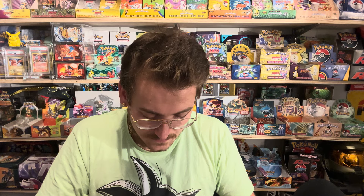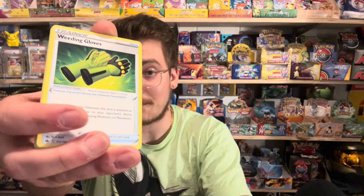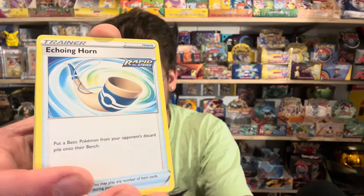Another Chilling Rain pack — the packs don't look damaged or worn in any way, everything looks like it's in super good condition. We got a double banger — both packs inside this box have hits! We got a fire energy — we're about to heat things up. These Sam's Club boxes ended up being good. Weeding Gloves — I definitely don't have that trainer. Echoing Horn — definitely don't have this trainer either. I slept on a lot of these sets — I bought them as sealed products but didn't open a lot of them.